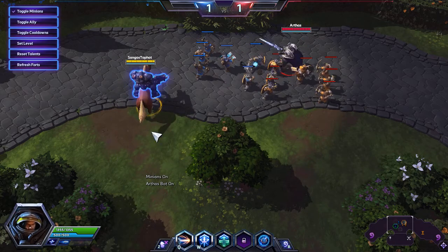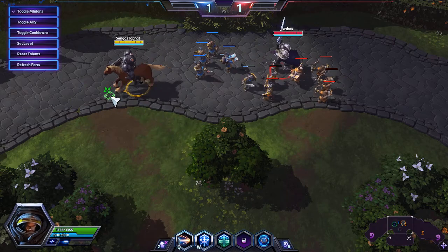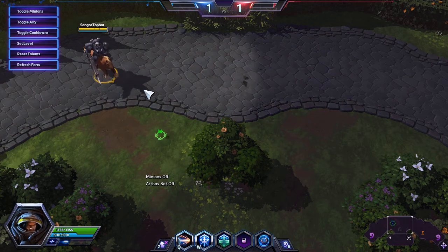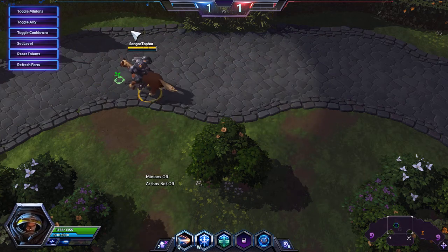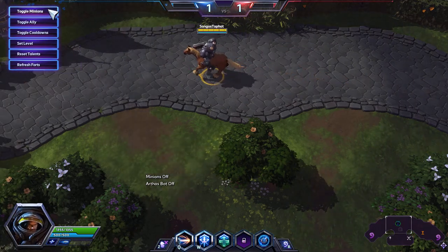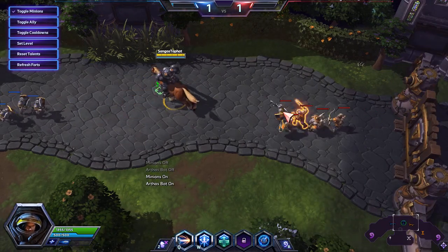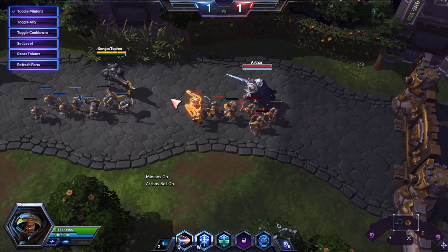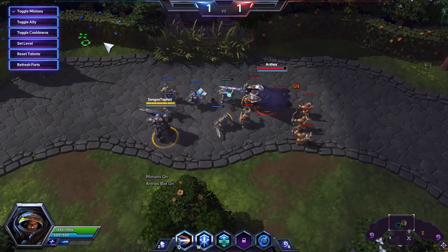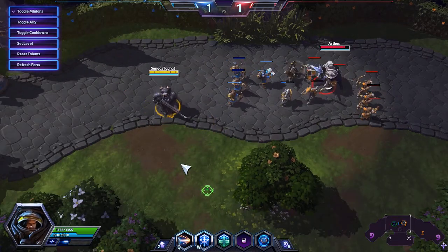As most of you already know, you can move by clicking the right mouse button, and there's a green arrow showing where you are going to go. You can also right-click on enemies to attack them. Fairly simple and straightforward, but I was talking about the attack move.